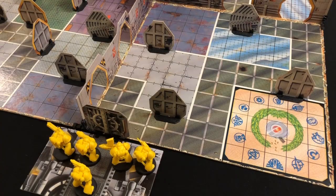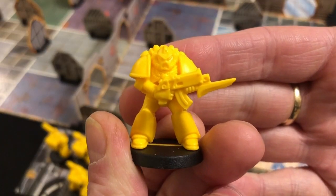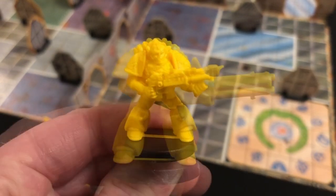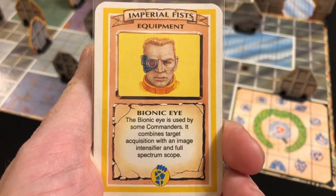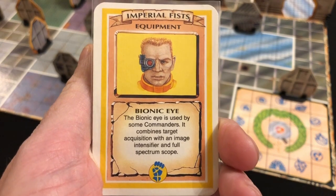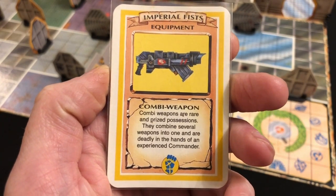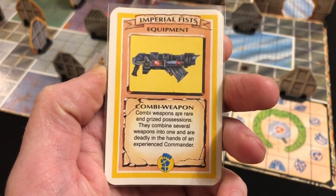Welcome to Always Bored Never Boring - it's Space Crusade! This is my third and hopefully most successful Space Crusade playthrough. We are using the Imperial Fists playing mission one from the adventure book - the same mission where my Ultramarines failed and my Blood Angels failed. This time the Imperial Fists have brought the big guns: one marine with a bolter, one with a missile launcher, one with a plasma gun, one with an assault cannon, and our commander with a heavy bolter. For equipment, we're giving the commander a bionic eye to reroll one dice every time he shoots, and a combi weapon - a plasma gun built into his heavy bolter.